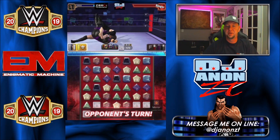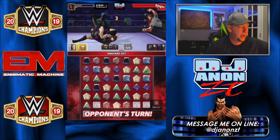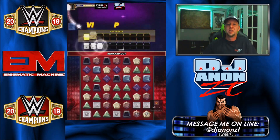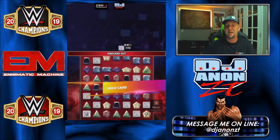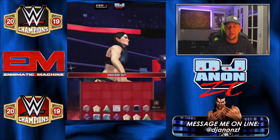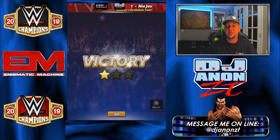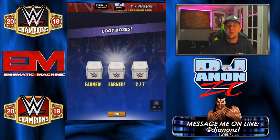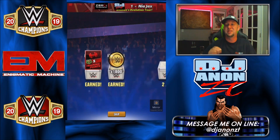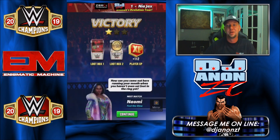I was completely outmatched in that one — basically running a three-star silver against way higher gem output and way more health. She still keeps up. I should have won that second match — I missed that red break and I would have ended it on the next turn. So what do you guys think of Paige? She's very specific on what she needs to do, and if you don't know the correct strategies, you won't get anywhere fast with her.